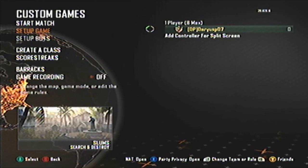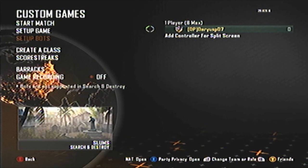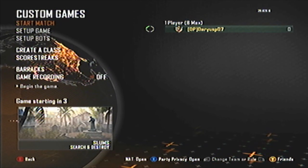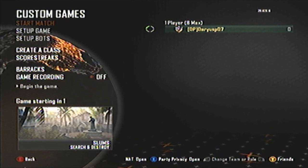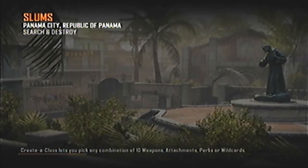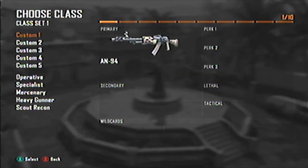You can't put a care package box in Search and Destroy anyway, so don't worry about that. Go ahead and start the match and wait for the timer to count down. This is really easy if you've been struggling to get headshots, bloodthirsties, or longshots — this is a quick and fast method.